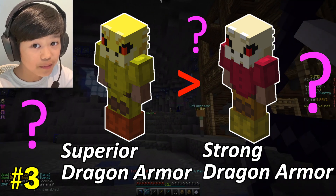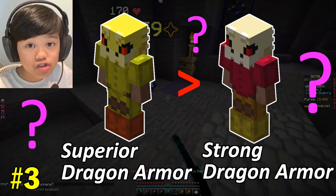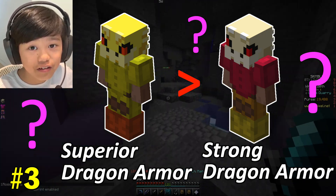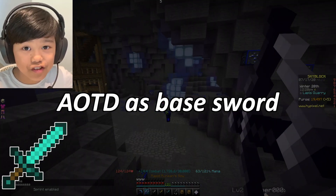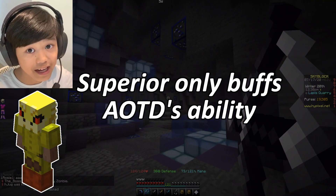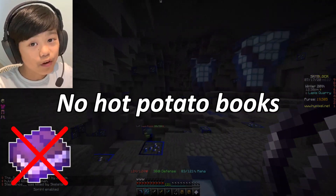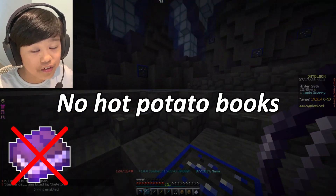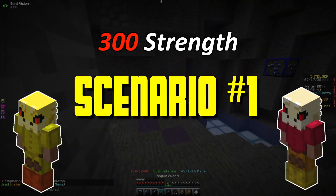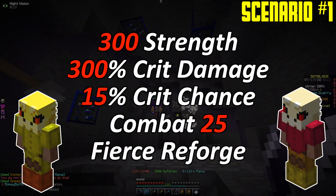Number three: Superior Dragon Armor is better than the Strong Dragon Armor. A lot of people believe that the Superior Dragon Armor does more damage than Strong Dragon Armor. Let's see if it's true. I'll be using the Aspects of the Dragons as a base sword. Remember, the Superior Dragon Armor only buffs the Aspects of the Dragons ability, not other swords. I also won't use Hot Potato Books on the armor since it only affects health and defense, not damage. Scenario 1: 300 Strength, 300% Crit Damage, 15% Crit Chance, Combat Level 25, and the Fierce Reforge.